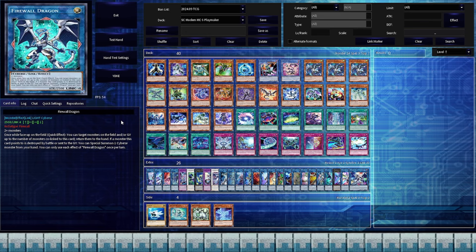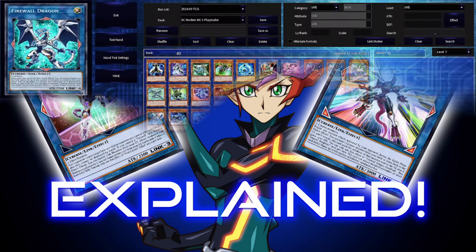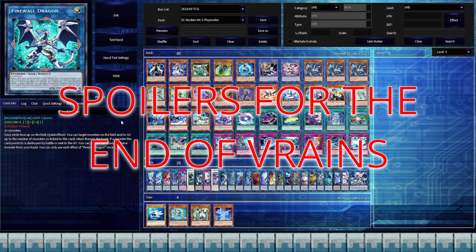Greetings, I am Wham Bam Duel, and welcome to my explanation of Spell Commander's latest deck profile, The Modern Playmaker. I highly recommend watching his video first, as this one is meant to go more in depth with some of the choices made when creating this deck. Since Vrains is the last current Master Duel anime and only finished 5 years ago, so not everybody has seen it, I will issue a spoiler warning, as major plot points from some of the final episodes will be brought up in this video.